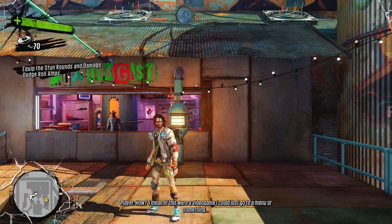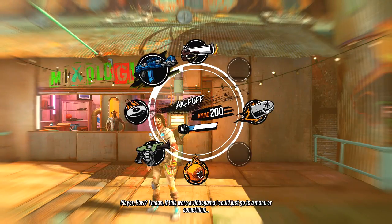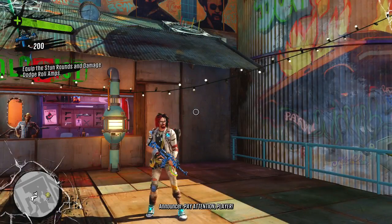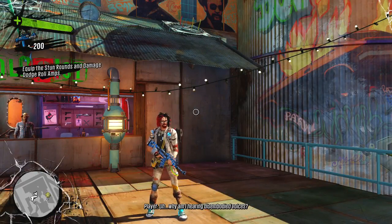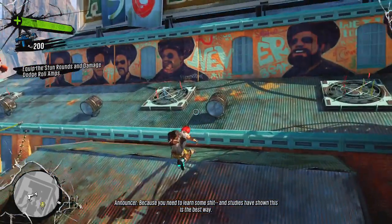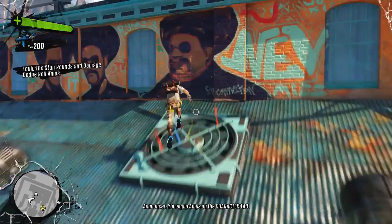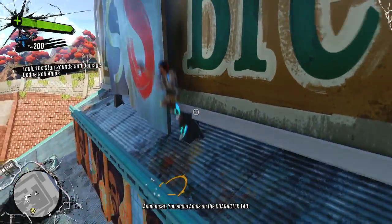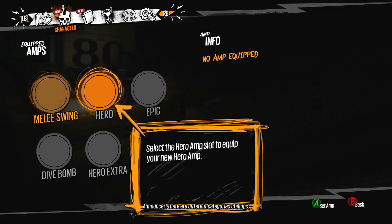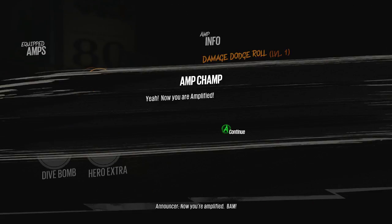How? I mean, if this were a video game, I could just go to a menu or something. Pay attention, player! Why am I hearing disembodied voices? Because you need to learn some stuff! This is the best way — you equip amps on the character tab. No kidding! There are different categories of amps. Now you're amplified!